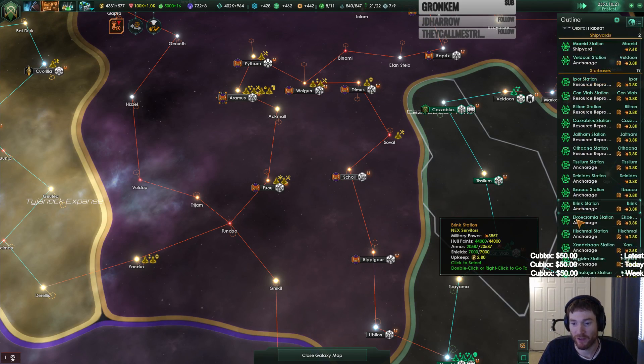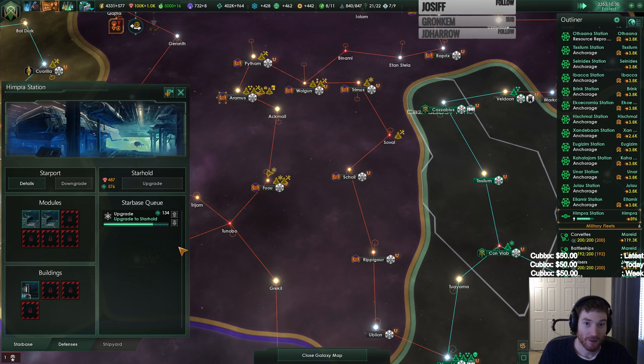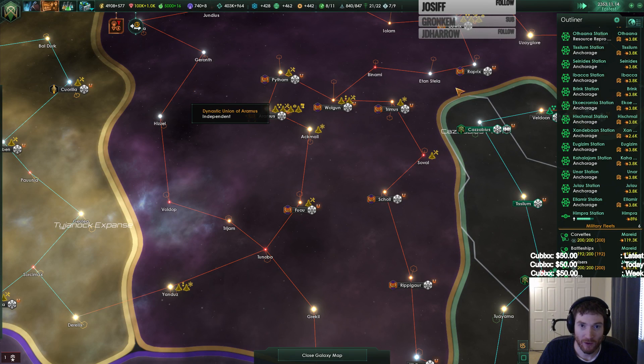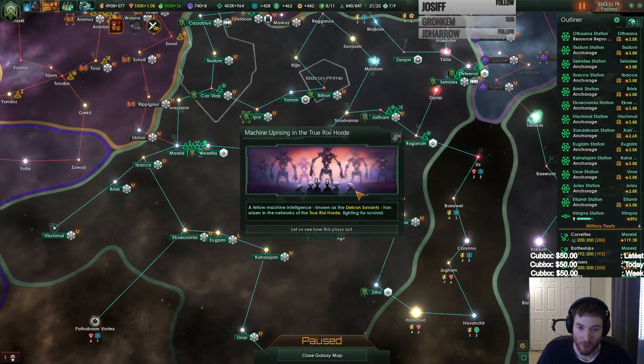We did eventually get there — we called it too soon. We're not quite there yet, but we did get there. We can up our fleet capacity in a moment. Research storage full on minerals. War declared — oh god. The game stuttered when that war was declared. A fellow machine intelligence.